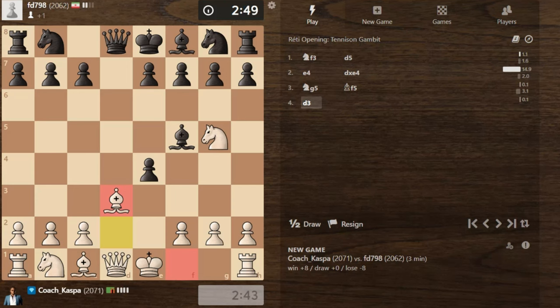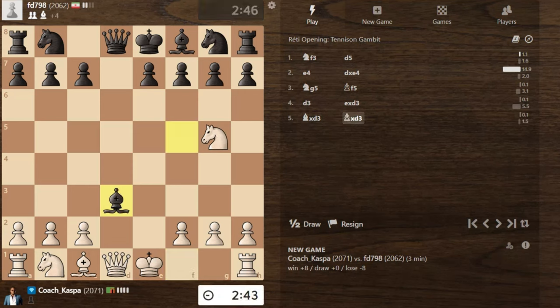I thought Black was going to play Knight to F6 and take on D3, after which I was going to take with my light squared bishop. But I was wrong — all these moves were made in advance, and now I'm forced to take on D3 like this, which is a very bad thing. That's why it's not always good to pre-move. For example, if I had played Queen B3 in advance, I might have run into H6 and lost my Knight on G5.